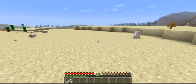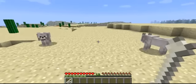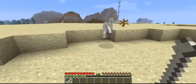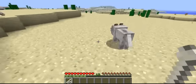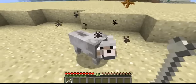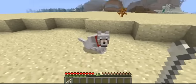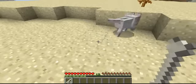Well then ladies and gentlemen, to tame your pet dogs you need bones, which you get from killing skeletons or you may just pick them up off the floor. First of all you go up to a wolf and you right-click on it. It can take loads of times but eventually little love hearts will come up and you'll have a little red collar, and now it will follow you.